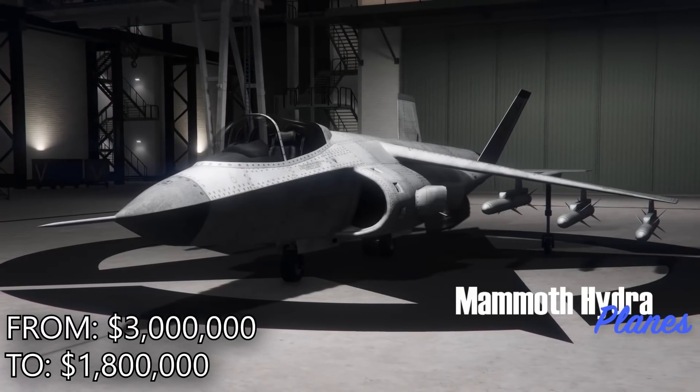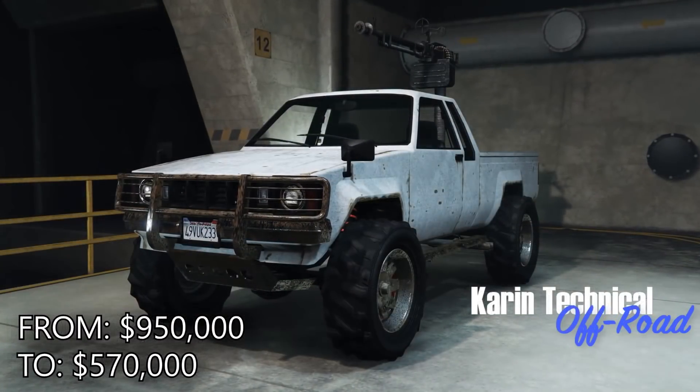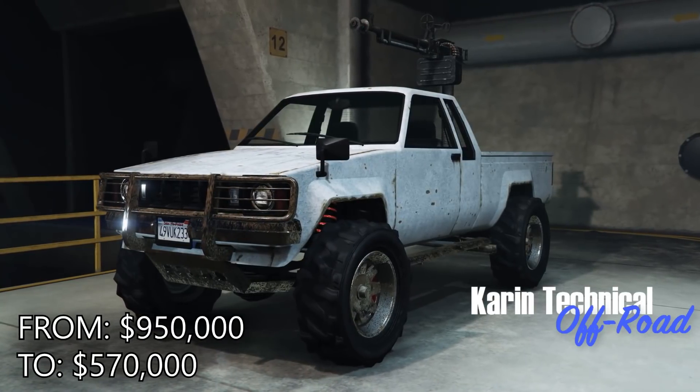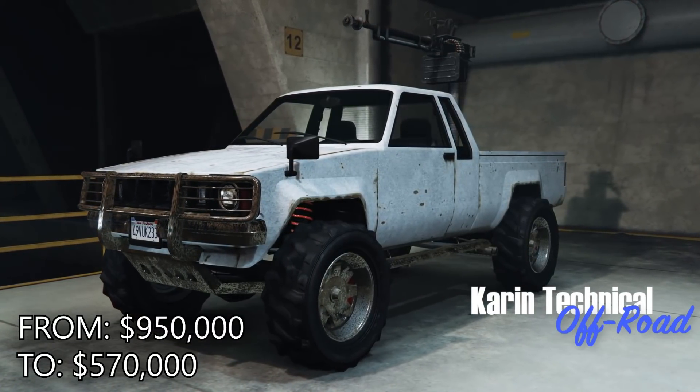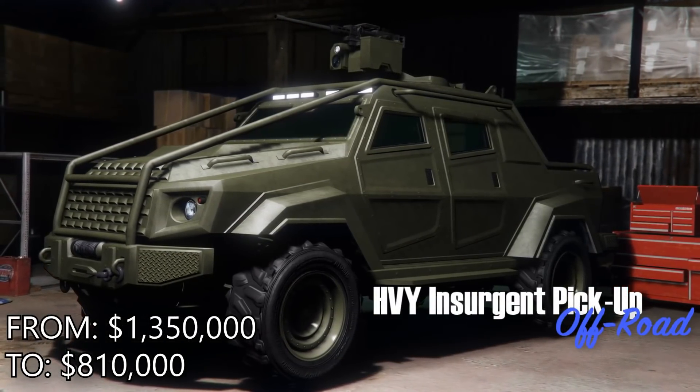For discounts this week, you can get yourself some money off high-end apartments, the Hydra, the Technical, the Insurgent Pickup, the Insurgent, the Valkyrie, the Savage, the Vellum 5-seater, and the Armored Kuruma.